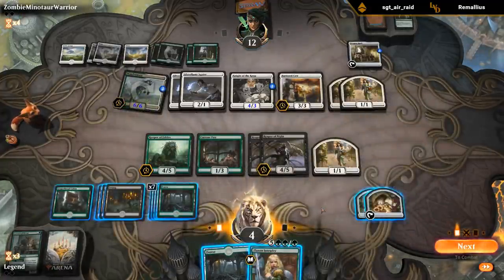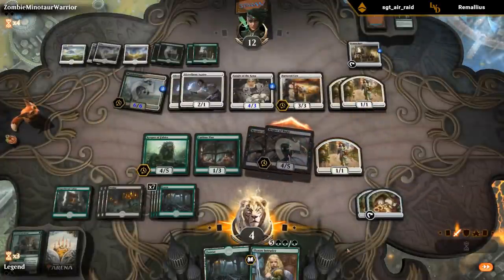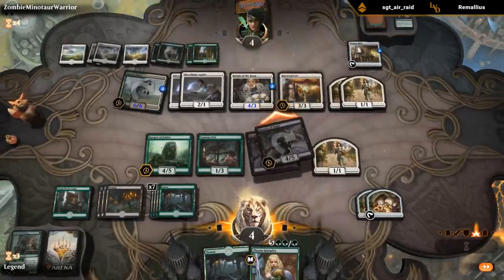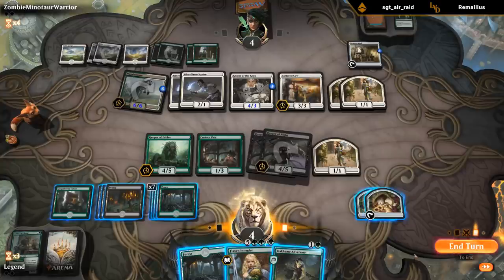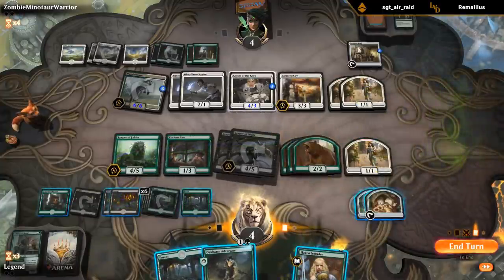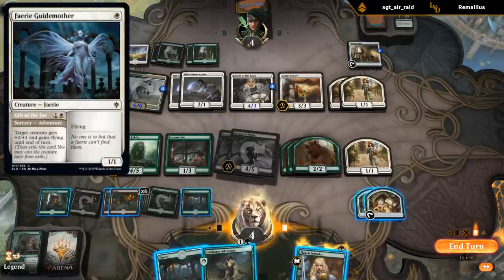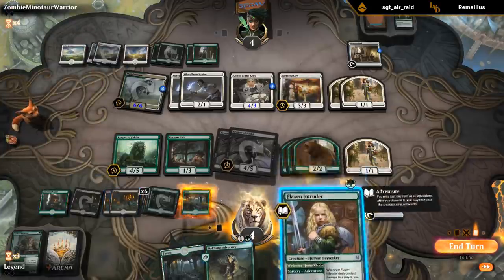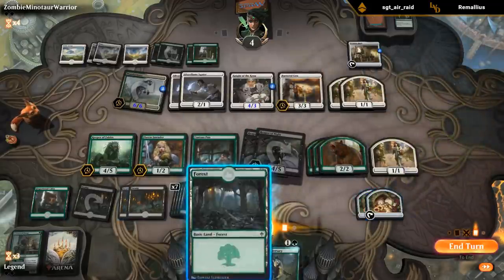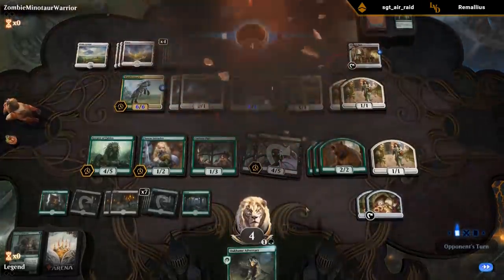A Flaxen Intruder - not bad! I'll start by attacking with the Reapers. Adventure into the Intruder - I think it might be better to keep up some food tokens rather than tapping out in case my opponent has a Fairy Godmother and gives the Wonder Mare flying. So I'll just play the Intruder and keep up two foods. And we got there!